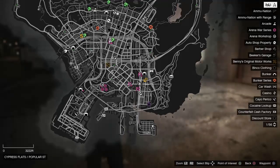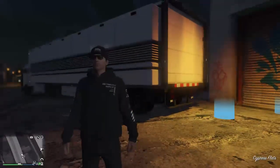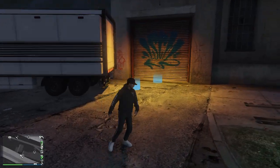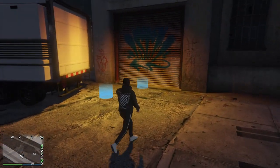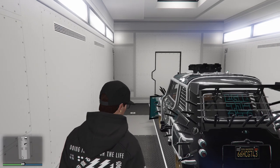Once you have your MOC with the personal vehicle storage, come to the LS Car Meet location on the map. You can do this in an invite-only session, friend session, or public lobby — however you want. Park your MOC so that the two blue circles are as close to each other as you can get them.